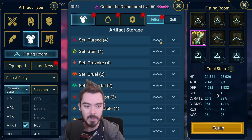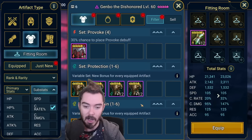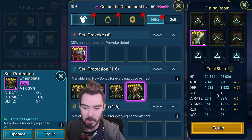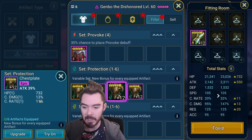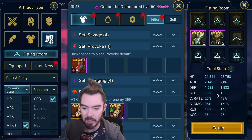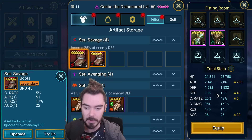We're going to look for an attack percent chest with crit rate on it. Our options are very limited after a clear out. We'll go with this six-star piece - it's got some crit damage, crit rate, and attack percent. We will roll it up. Then we're going to try to get him into Savage if we can. We do have Savage Speed Boots rolled up with lots of attack percent - we'll put those on.